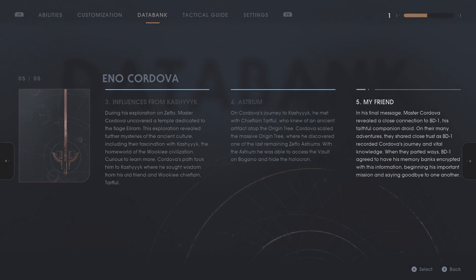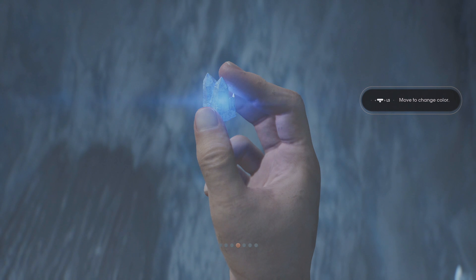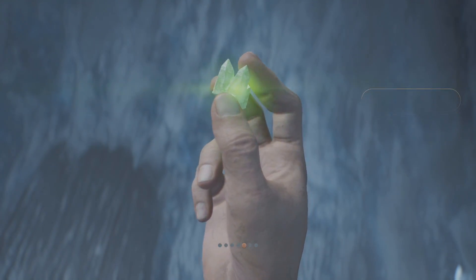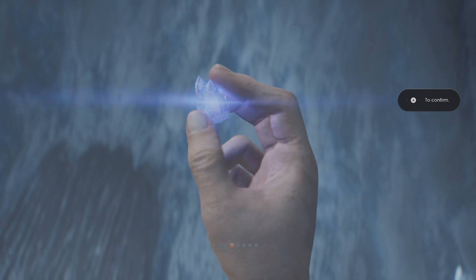Multiple entries. Change the color — move to change the lightsaber crystal color if you want. Go fuck yourself, Flair! There's no red on the power of the light side.